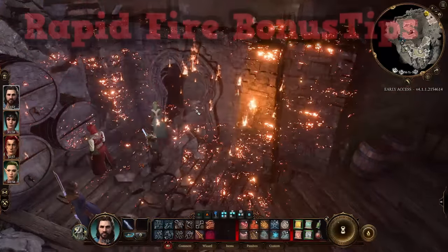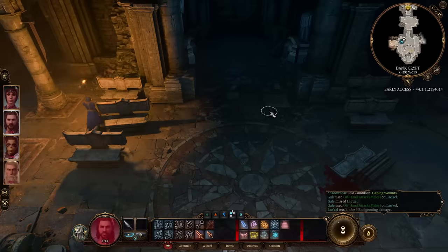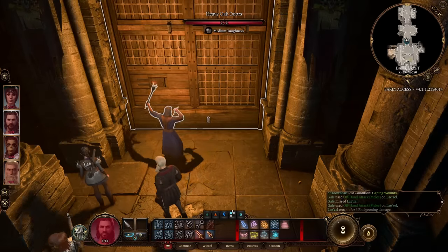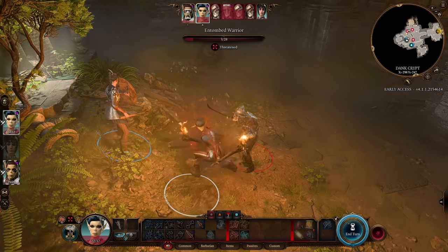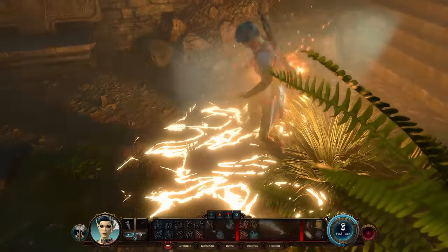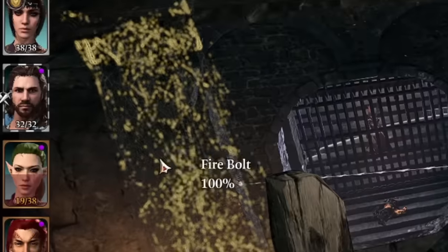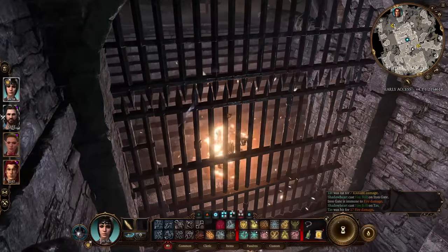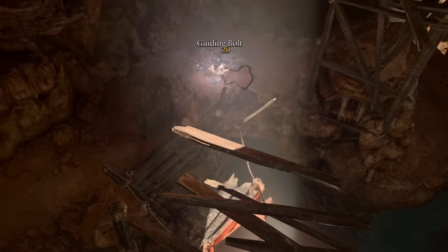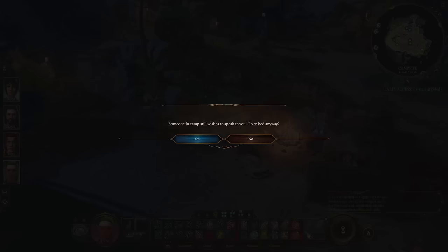Now for some bonus tips. Torches don't require proficiency to equip in the offhand slot, they light up dark areas, and they unlock the offhand bonus attack for any class — handy early game, especially for warlocks or wizards as an emergency melee bonus action. When trying to aim at an enemy, aim right at their portrait and it'll snap to them; if that fails, try moving the mouse to aim at a different body part like their foot. Use your rests often — you're unlikely to run out of food while looting, and it brings your party to full health before every fight.